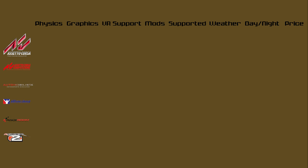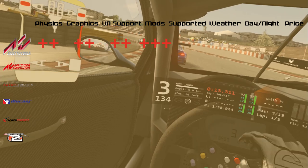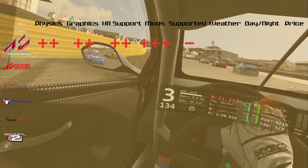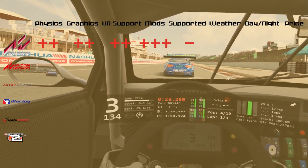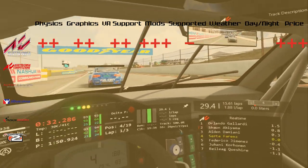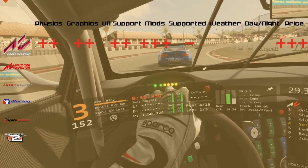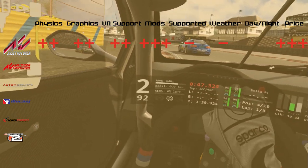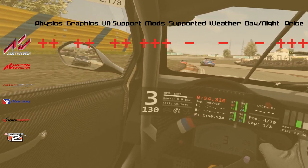Assetto Corsa has very realistic physics, quite good graphics, supports VR, has tons of mods and helpers, and there are also a lot of DLCs. Assetto Corsa is not being developed anymore — no bug fixes or new DLCs — but the package you buy is very good. Now that it is not being supported anymore, you can buy Assetto Corsa and all the DLCs for something like 20–30 euro or US dollars. It does not have weather conditions, although there is a mod for that, and it doesn't have a day/night cycle, although there is a mod for that too.